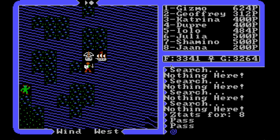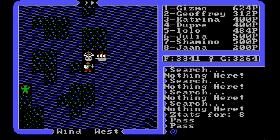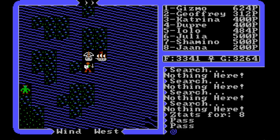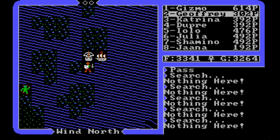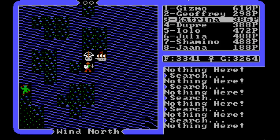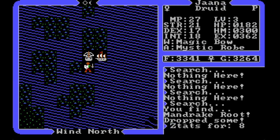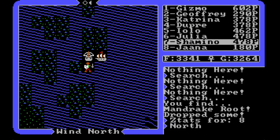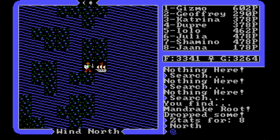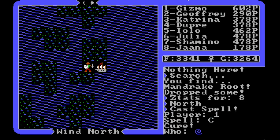Just one more mandrake and we can be done, cure everybody of poisoning, and then use up the remaining reagents to make the other spells that don't require mandrake or nightshade. There we go — mandrake root, and we're done. We should have 99 mandrake — and we do! Awesome sauce. Jana is down to 178, so we're going to start cures with her first.